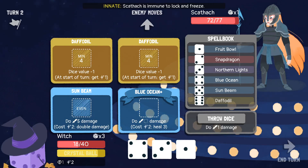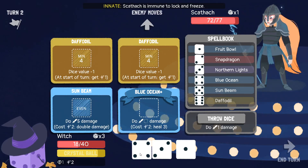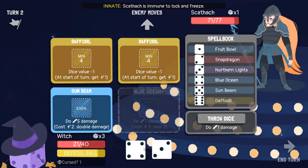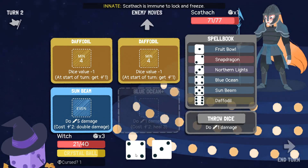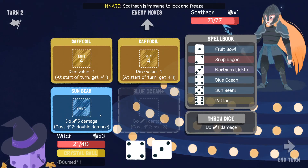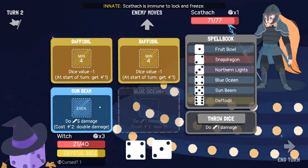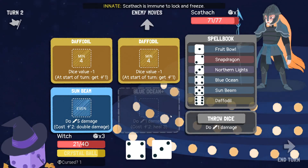Now I have to contend with curse. I have a Daffodil that can maybe do some stuff with that. I don't really want to turn this into a three, so let me risk the one damage. I got the healing. Do I just throw these dice? I could Northern Lights, but if I Northern Lights'd, what would I replace? I'd get two fours at the cost of either one of my mana generators or my summoned Sunbeam — I don't think that's a win. All my options are terrible.